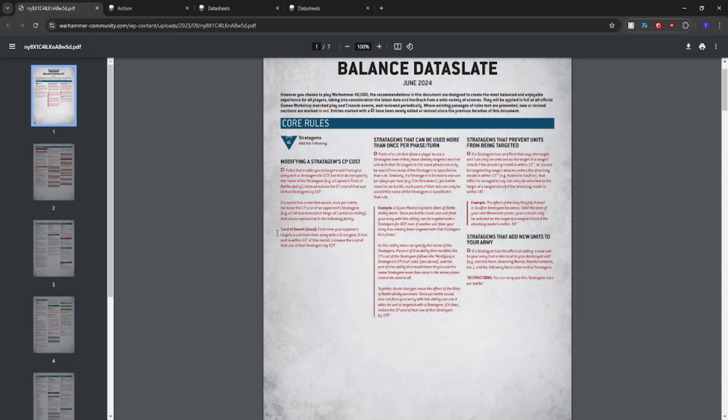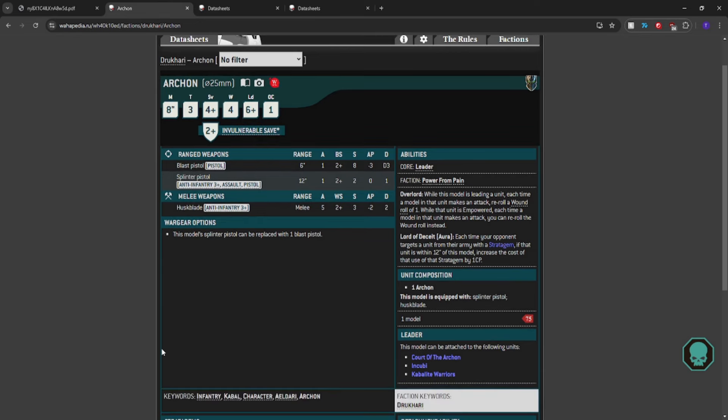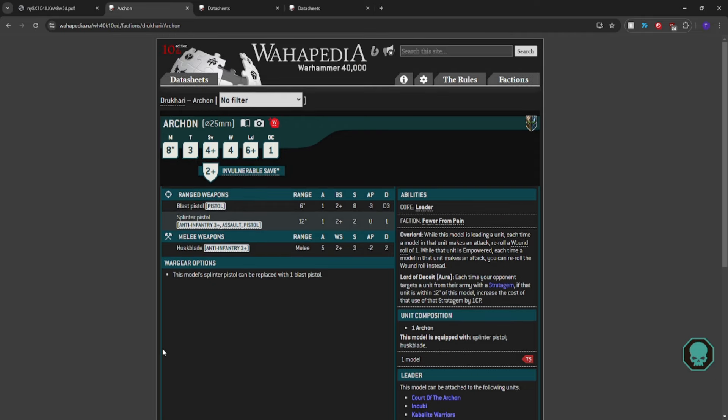Naturally, people thought they could find a way to break it. Everybody was just like, wait — that means every Archon that I have will have Lord of Deceit. And everybody's like, no, you're stupid, because the ability only activates if you're the warlord for Vect. So why would it activate if you're not the warlord? You can only have one warlord. And Drukhari still found a way to work without this interaction.